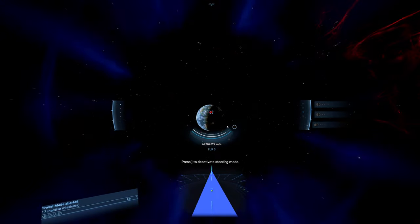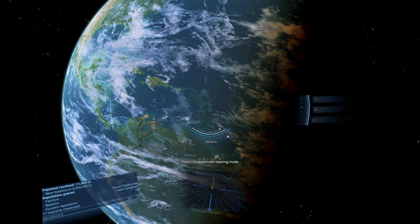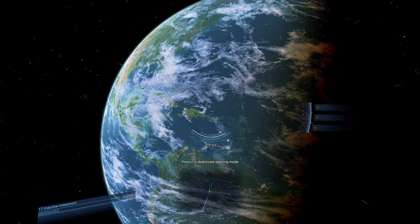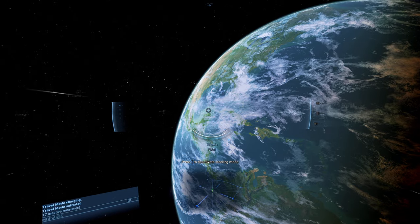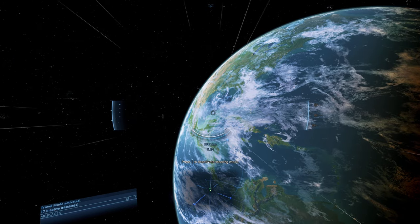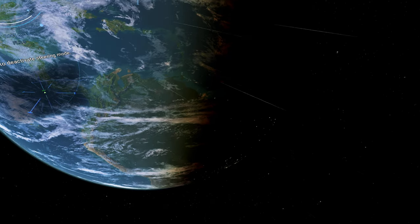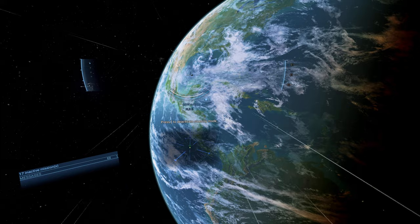There she is — our Earth. It looks like they actually spent extra time on the details of the Earth itself. And here's the question: there's terraforming now — can I screw up Earth and terraform it? Destroy the Earth itself? There it is. It looks like they even did the light mapping on the dark side — those are the cities with lights on. That is awesome.